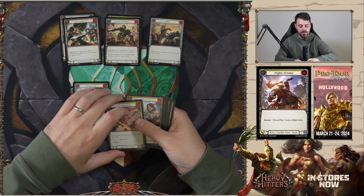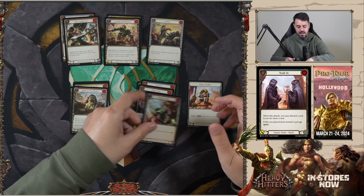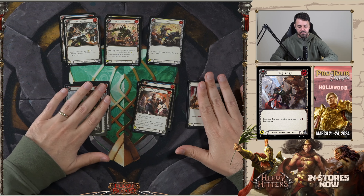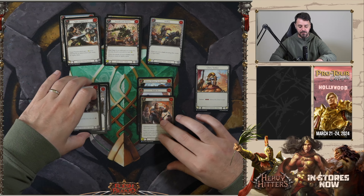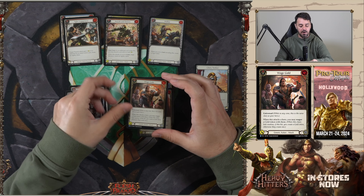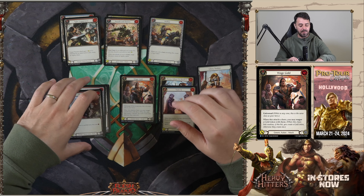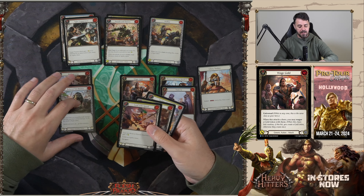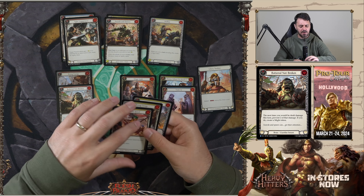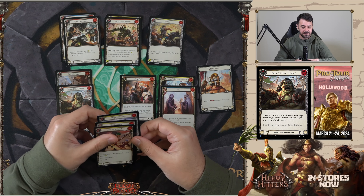We'll get our hybrid cards separated out of the way, equipment pulled aside, generics, more hybrid, and then we have more hybrid in our foil slot. So a pretty thin pack as far as equipment goes here. I do see a nice rare option here that allows us to stay very open. Three for seven is critical in this format — Wage Gold, used very effectively by quite a few heroes.